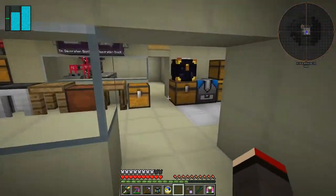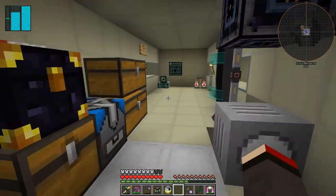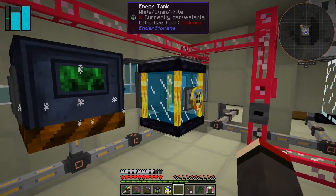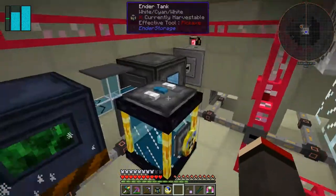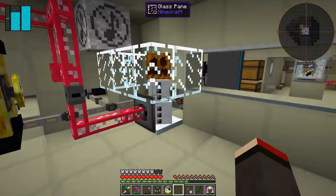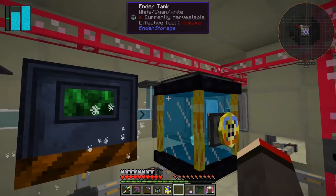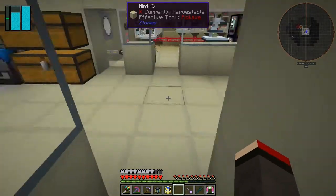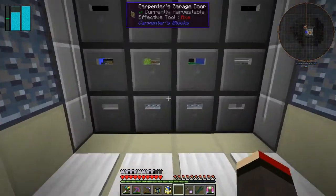I've set up an oxygen bubble. I've put an endotank here with liquid oxygen, coloured cyan in the middle - a similar colour to oxygen. This is feeding into here with no problem at all, so we've got liquid oxygen in. What we then do is use that liquid oxygen to make another bubble.